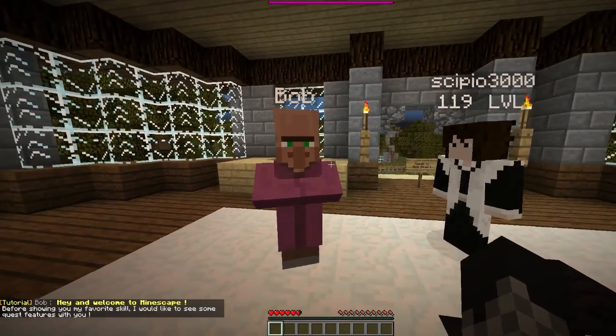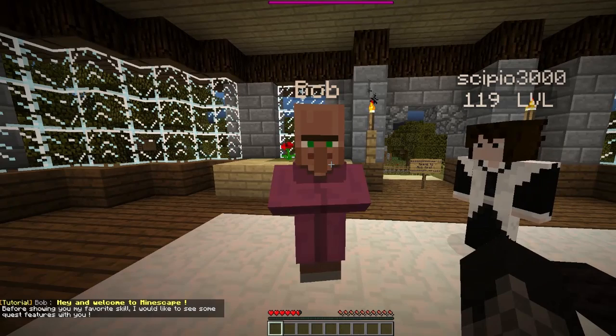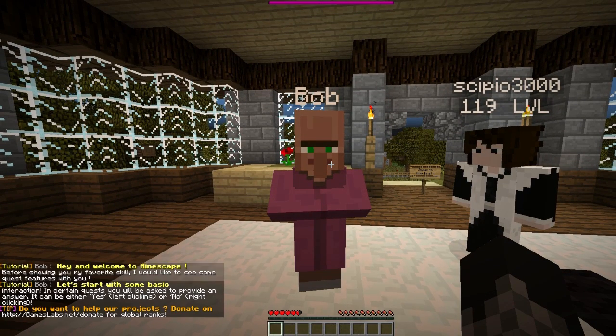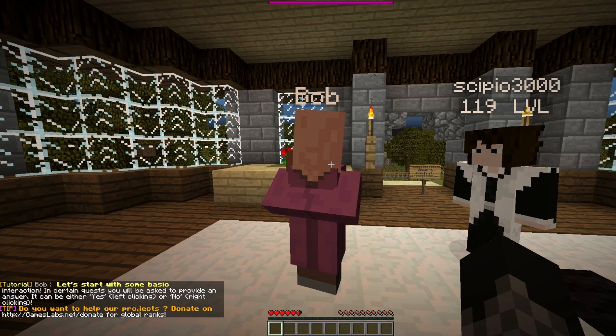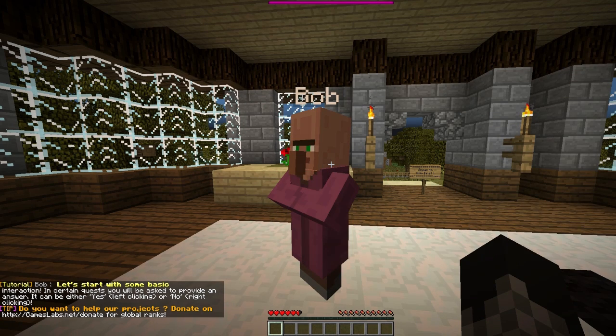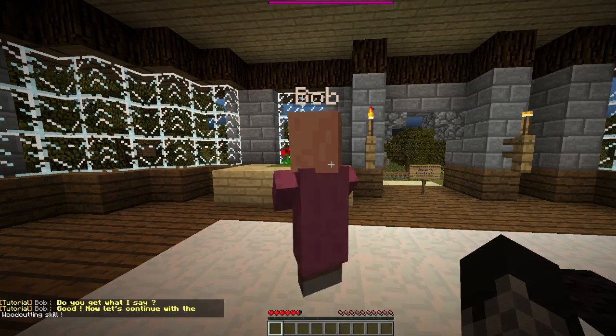As you can see now, Bob says hey and welcome to Mindscape. Before showing you my favorite skill, I'd like to show you some quest features. Let's start with some basics. Interact: left clicking says yes, no is right clicking. So I left click, obviously. Do you get why I say yes?